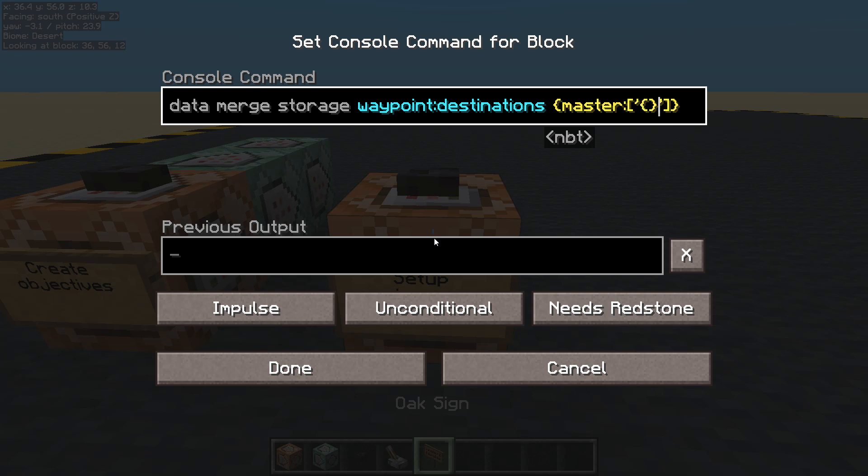Inside there we have curly brackets, then speech marks, colon, speech marks. I want four elements, so I'm going to copy all of that and paste it three more times with commas between each. The first one we're going to leave blank - just text with a little space there.